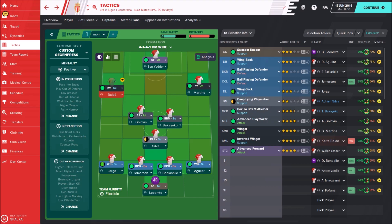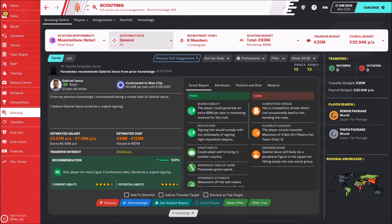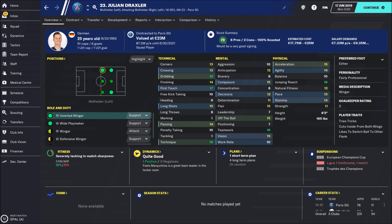Now I'll show you some players you should try to sign. Monaco has around 25 million in transfer budget, which is not bad at all — we can afford at least one great player. First on my list is Julian Draxler, 25 years old and German. He can play in many positions, which is a great thing, and is priced between 17 and 25 million.